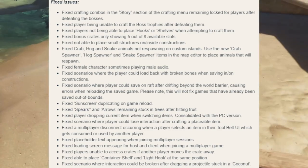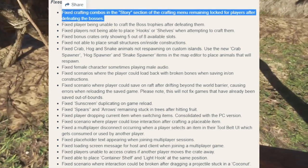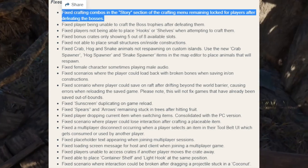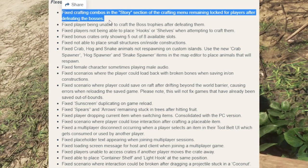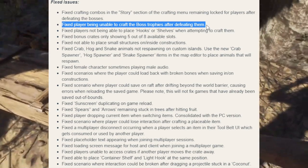Now for the fixed issues. A big one: they fixed crafting combos in the story section of the crafting menu being locked for players after beating the boss. In other words, after you beat the boss you couldn't craft the propeller or anything like that — a pretty nasty bug preventing players from finishing the game. They also fixed being unable to craft the boss trophies after defeating them, so you can now make the giant peeping eyeball from Lusca after killing it.